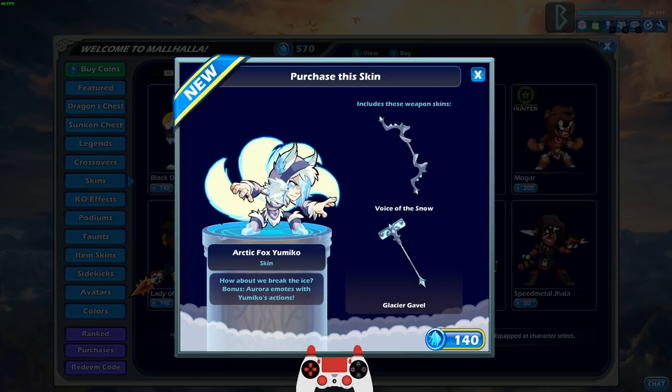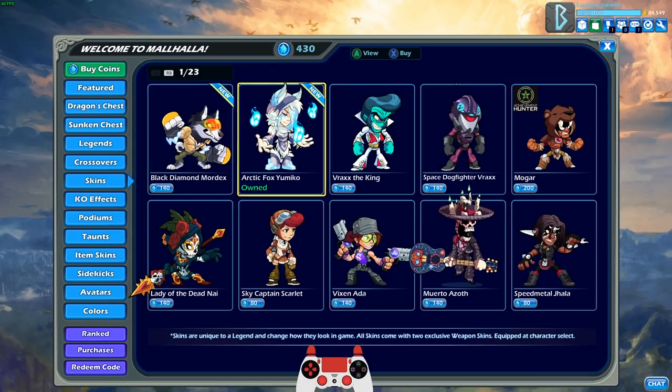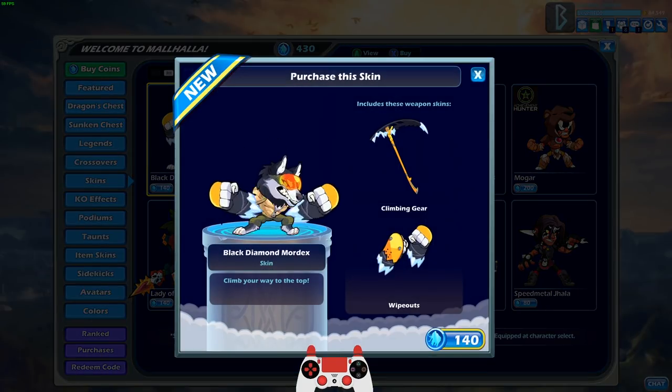It's not my favorite bow either. One thing to note about this Arctic Fox Yumiko skin is that she actually does have a little fox on her shoulder, and it even animates when you do different attacks. So we're gonna be playing some games with her.